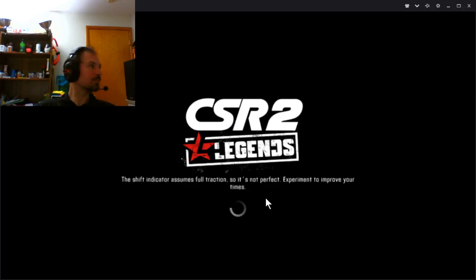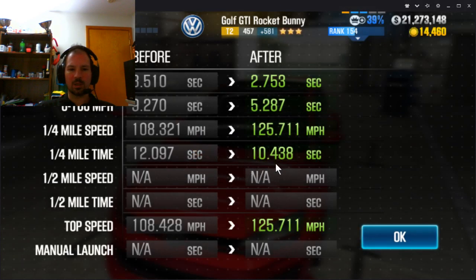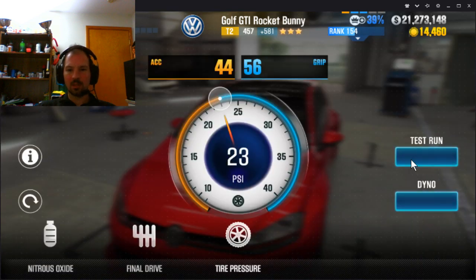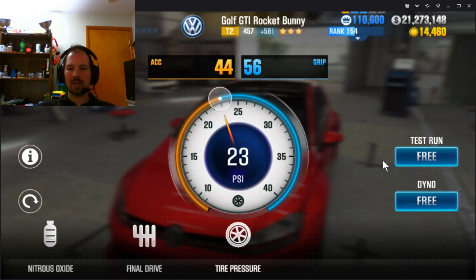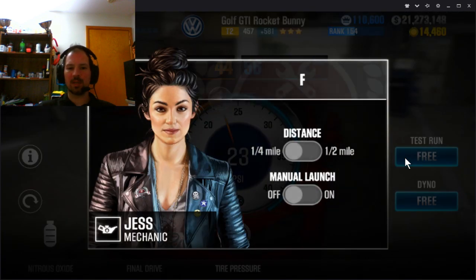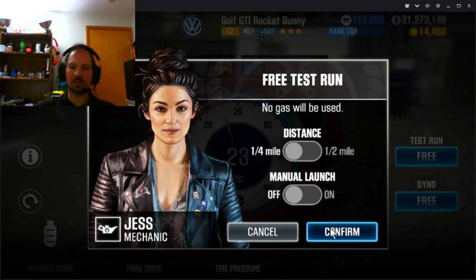I might even strip one of my other GTIs to put parts into this one. We got ten point four three eight, and the dino time is ten point eight oh one — so that's about three and a half tenths of a second we're beating it by. Let's do that again.